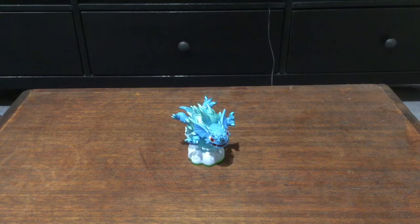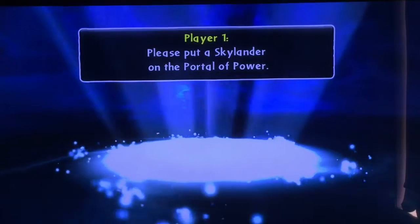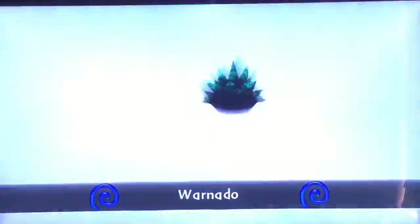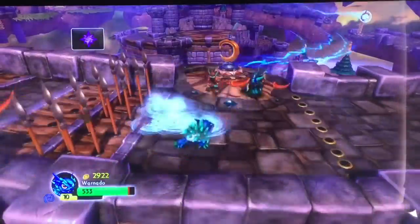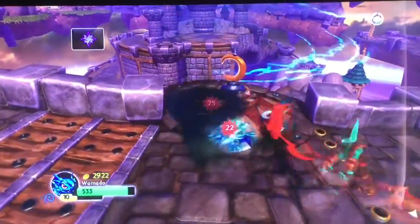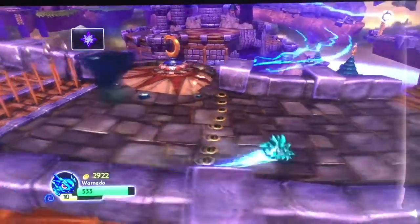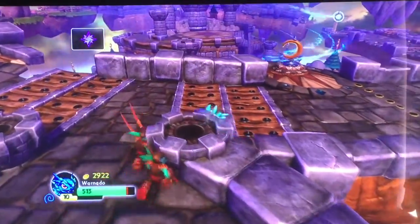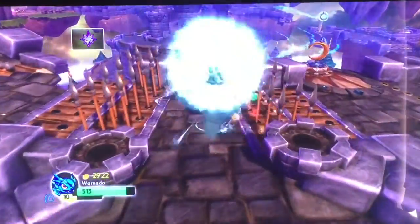Coming in at number 4, we have Warnado. As much as this is my favourite looking Skylander, let's be honest — this character is not as good as everybody else would be thinking. His attacks aren't that bad, but what the hell is this A button? It's so slippery. And holding down the A button doesn't really protect you like it says it does, so that's like false advertisement.